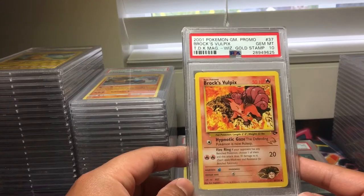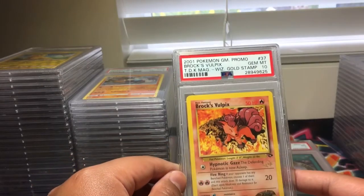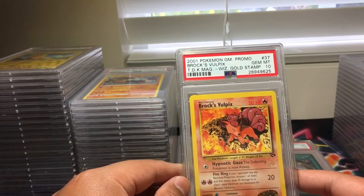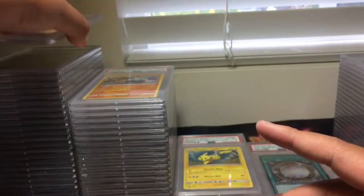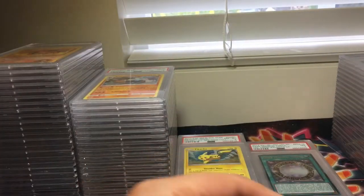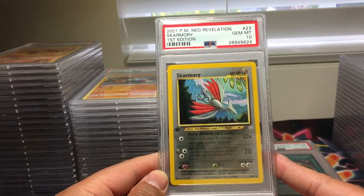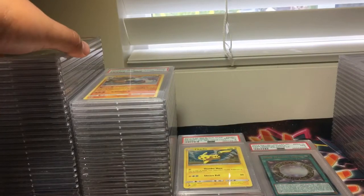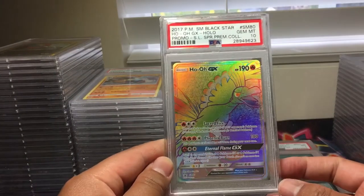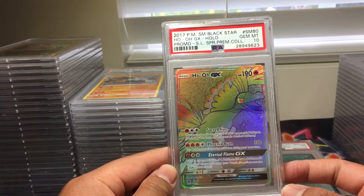We got a Brock's Vulpix stamped by Wizards of the Coast magazine — this one is a PSA 10. I thought this one would get an 8 or 9 but we got a 10. Very nice. First Edition Skarmory also got a PSA 10 — very nice — from Neo Revelation. Ho-Oh GX rainbow rare, Sun and Moon Promo No. 80, PSA 10.